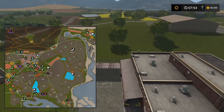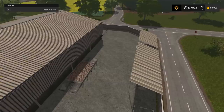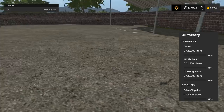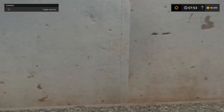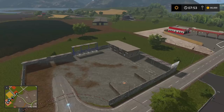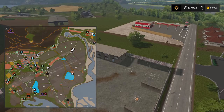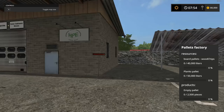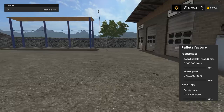Here's the oil factory — I believe this is for sunflower oil, though it might be olive oil. You'll have to purchase this plant as well. Then there's the pallet-making factory — you bring your planks here and it makes empty pallets. You can also use board pallets and wood chips as fuel. You'll have to purchase this one too.